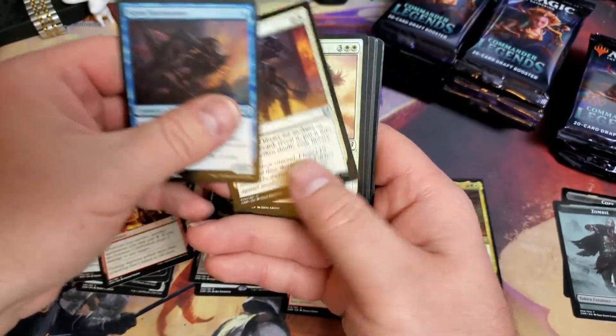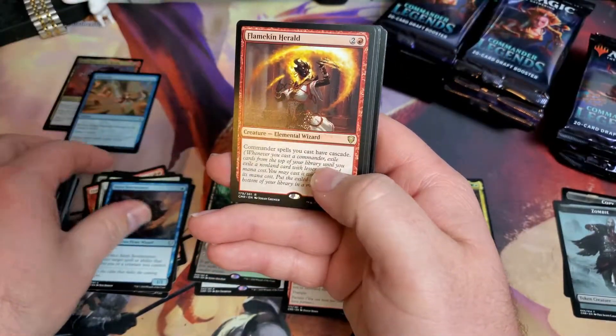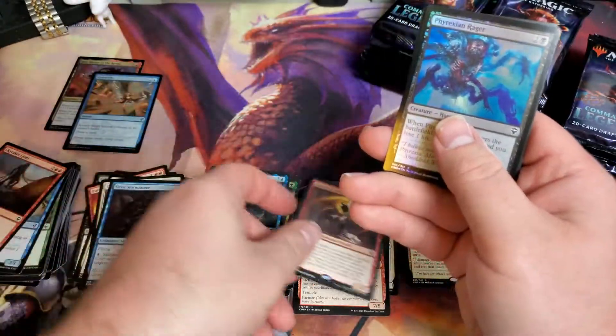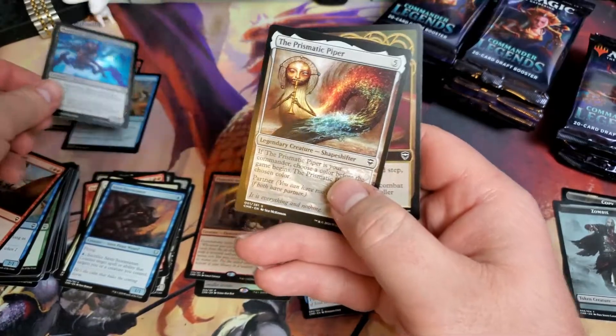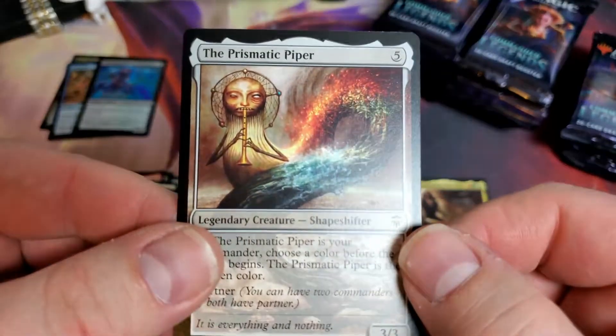Nice and new slippery cards. Flamekin Herald. Sinia, Eye of the Storm. And Abomination of Llanowar. With our Foil Phyrexian Rager. And to tie it all in, Prismatic Piper. Let's count how many we get out of those - I bet it's going to be like four.